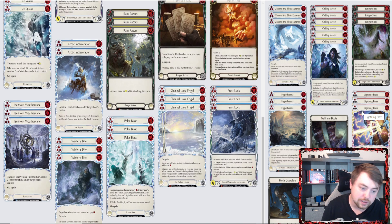Lightning Presses is good against Oldhim and other aggro decks for punishing them when they try to stall us out — anything really trying to stall us out will be troubled by this.